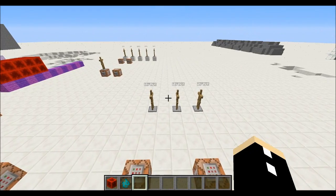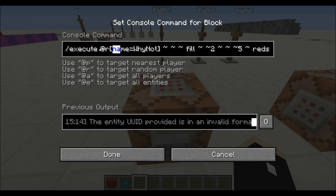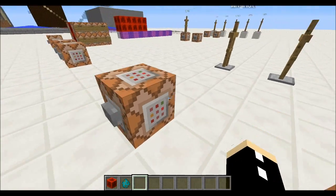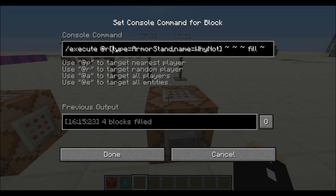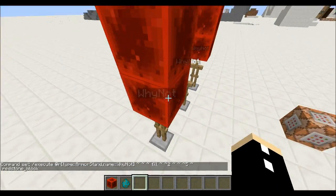The next reason why things might not work has to do with the @r tag. When you're using the @r tag, which means random entity or random player, it will not work if you do not specify the type. Here I've specified the name, but it doesn't know what it's looking for, so it automatically assumes it's looking for a player. There are no players here called 'why not', but there are three armor stands. When I press this button, nothing happens. But here, I've actually specified the type — type equals armor stand — so when I press this button, you have a working command and a working randomizer.